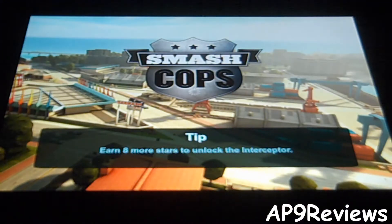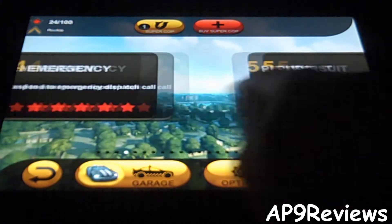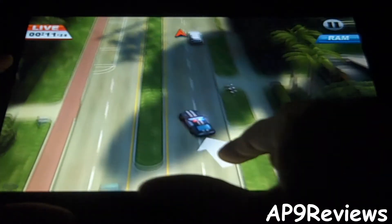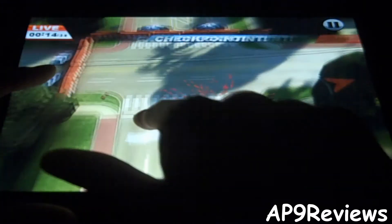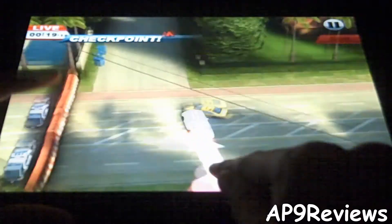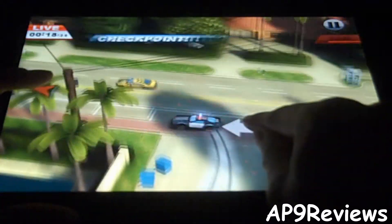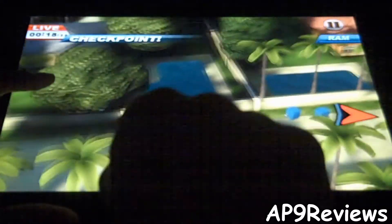Let me show you level four. This one says to respond to the emergency dispatch call. You can use the ram sort of as just a speed boost on levels where you don't really need to arrest suspects.